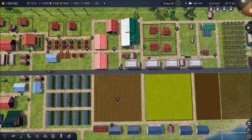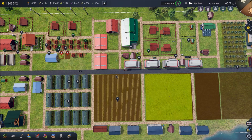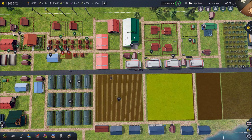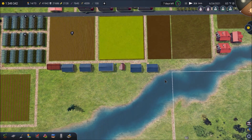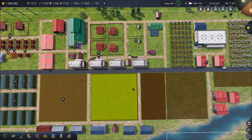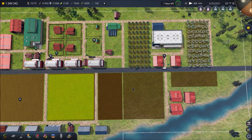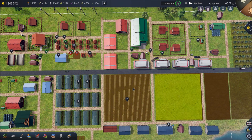Welcome back everyone to our gameplay series of Farm Manager 2018. We're picking up pretty much where we left off in the last video. I've had to let the game play through for a couple of minutes here, because if you're playing this game as well, once you get a map of any size - and I still consider this to be a very small portion of the map - with this many workers and this much activity, you know it takes quite a while to load a save.